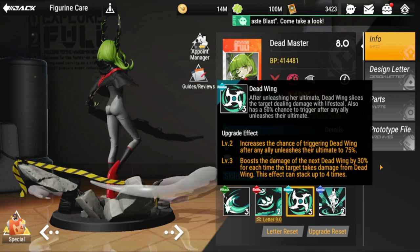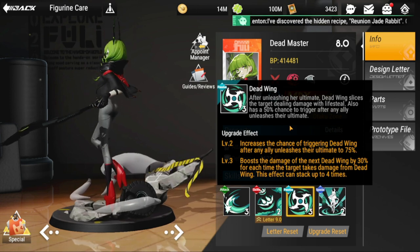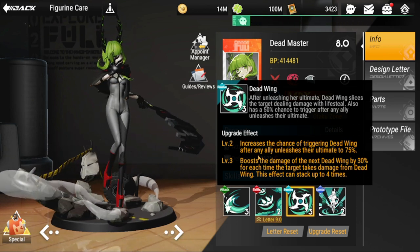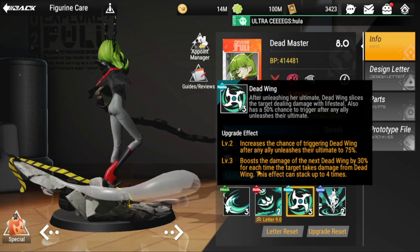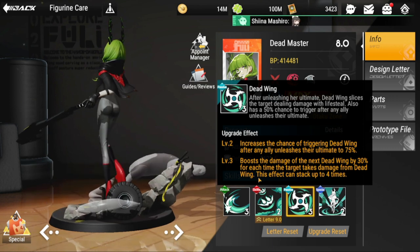Dead Wing also has a 50% chance to trigger after any ally unleashes their ultimate. Upgrade effect: level two increases the chance of triggering Dead Wing after an ally unleashes their ultimate to 75%. Level three boosts the damage of the next Dead Wing by 30% each time the target takes damage from Dead Wing — this effect can stack up to four times.